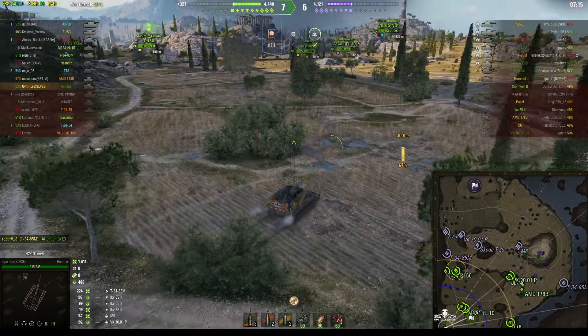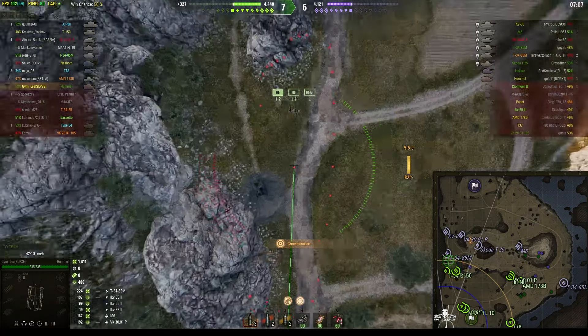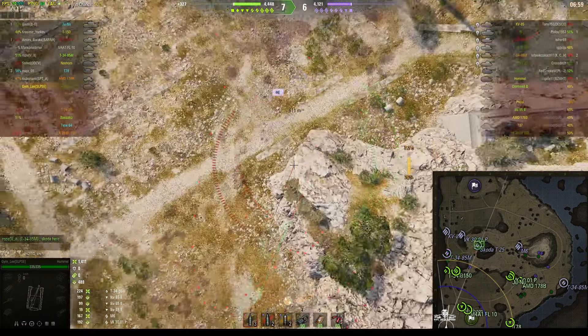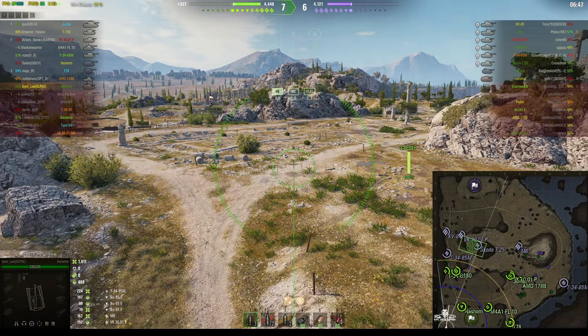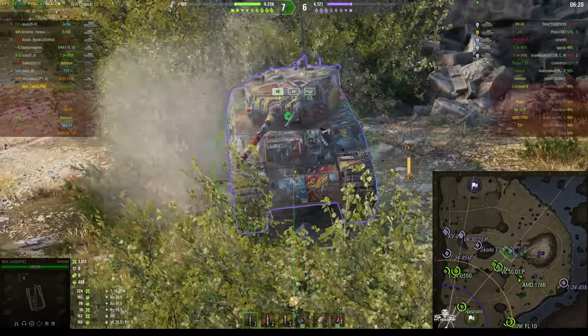He needs to move a little further to the east; that'll make it easier to get the T34-85M and maybe the KV-85 sitting behind him. He's now got both the concentration skill and the communications expert skill working, so he's getting two and a half percent extra on crew skills for this battle. The communications expert is the one we definitely needed because it's such a boost to crew skills, and it's so easy for arty to get the assistance — all we have to do is stun the enemy and our teammates do the rest.